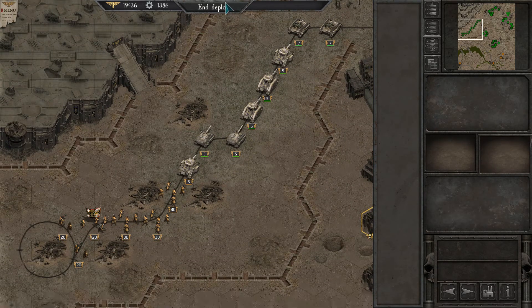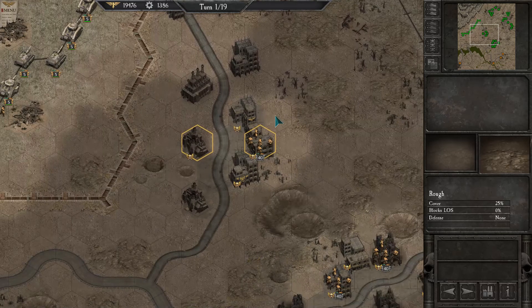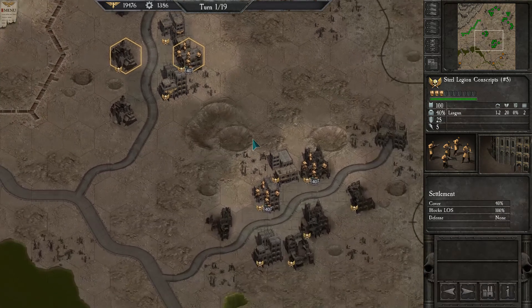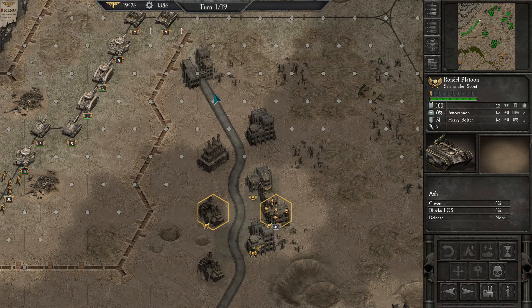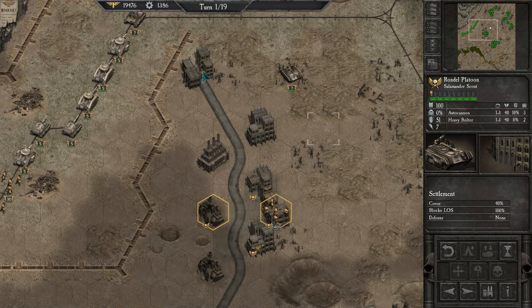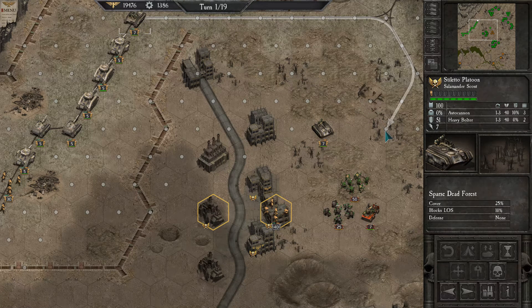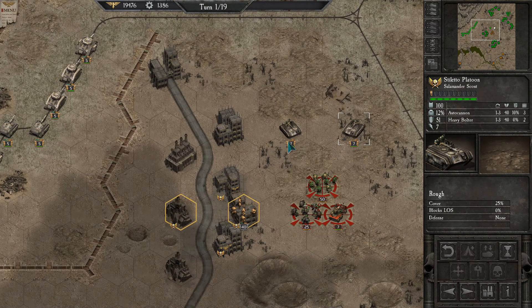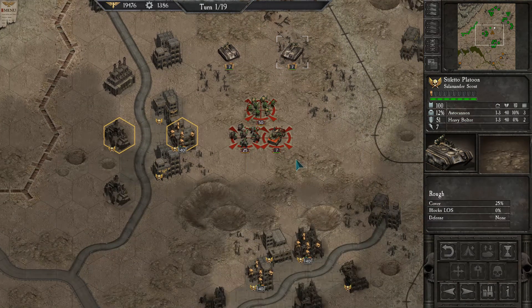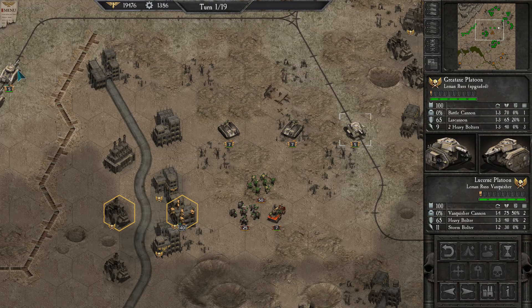So that's our deployment. I'm trying to remember where the first ork group appears — I think they're here, because the mission wants us to defend these two points. Let's start moving our stuff over there. We'll get the salamanders out on the flanks. Wow, we can travel so far — train tracks are great! Salamanders are out here, and the tanks can get around there as well. Train tracks!